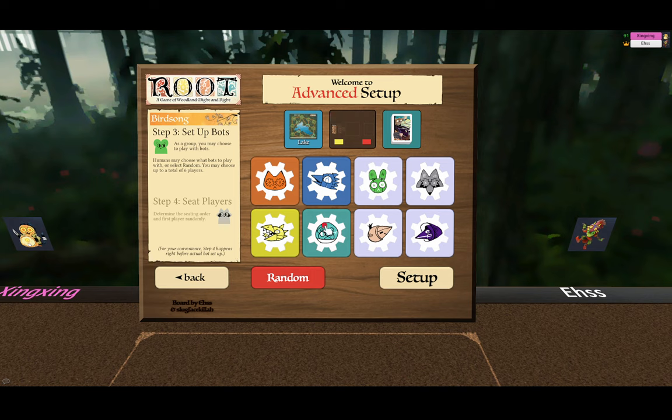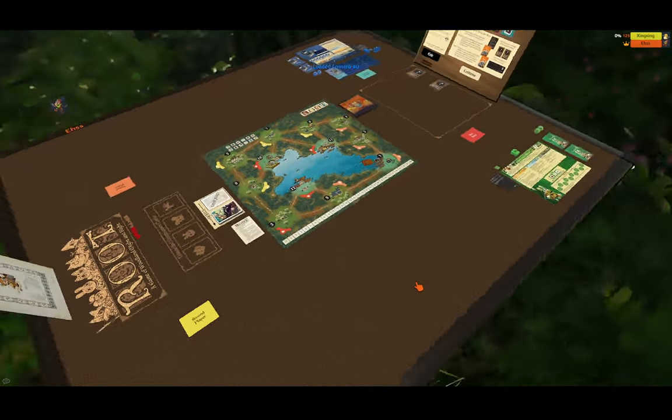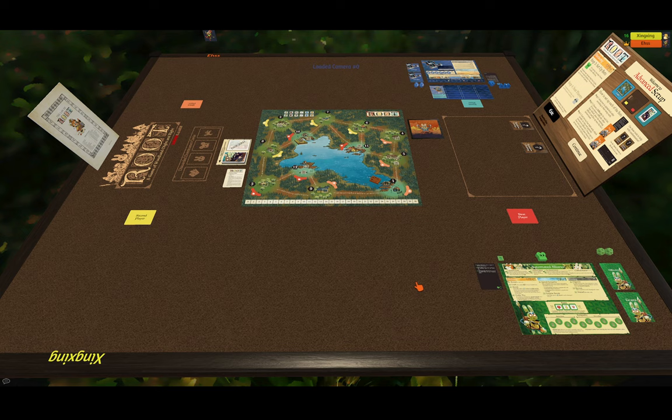Two human players and four bot players. For the purpose of this demo, I want to showcase these two bots for you. Simply choose them and hit setup. As you can see, it randomly places these around the map — player one, player two, player three, and player four. If you're playing with the bots, the priority markers also spawn on the board.